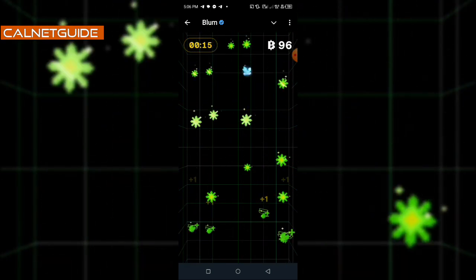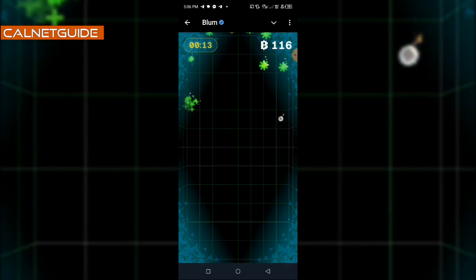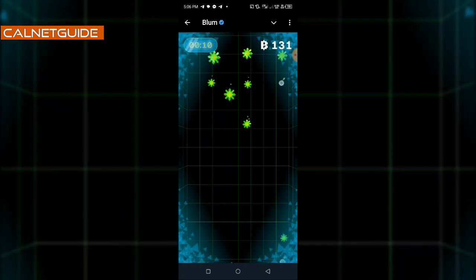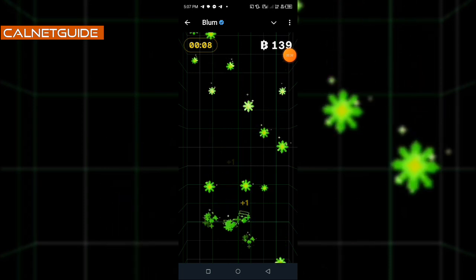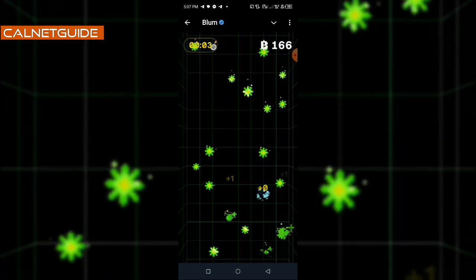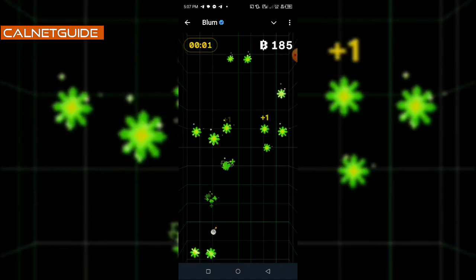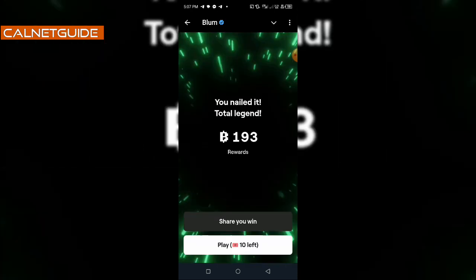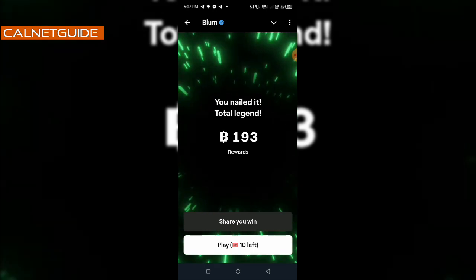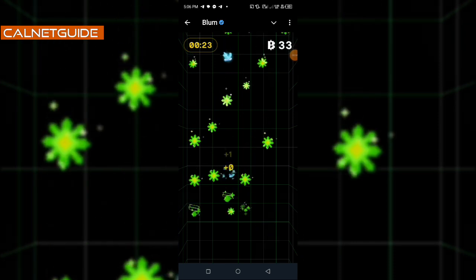Before I get to the secret, there is something I must say. If you have been thinking of using an auto-clicker for this game, to me it's a no-no, because I think you are risking your account — you might end up losing it. The essence of the game is to allow real humans to play and earn the Blunt points. It's too risky to use an auto-clicker, and personally I do not recommend it for this game.